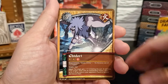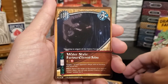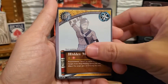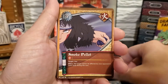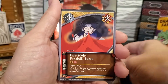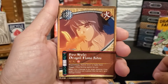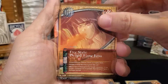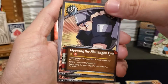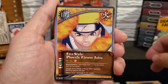For the Jutsus we have Chidori, Water-style Furious Current Jutsu, Hidden Mist Jutsu, Smoke Pellet, Fire-style Fireball Jutsu, Fire-style Flame Jutsu, Fire-style Dragon Flame Jutsu, Opening the Sharingan Eye, Fire-style Phoenix Flower Jutsu.